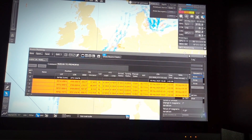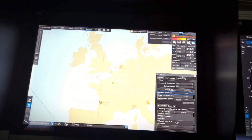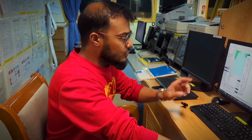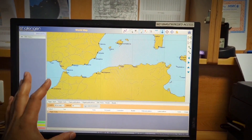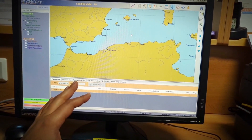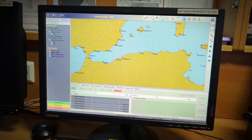Now I will use the chart browser service on my computer. The route I have taken is Huelva to Primorsk, and now I will load this route on the chart browser. This is the Challenger service — we have the Challenger service for this purpose. Whether you use Challenger or not, whichever service provider you use, it's all the same. Just follow your procedure and I will load the route now.